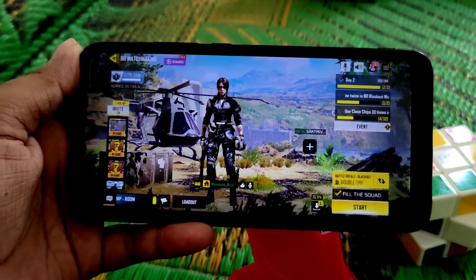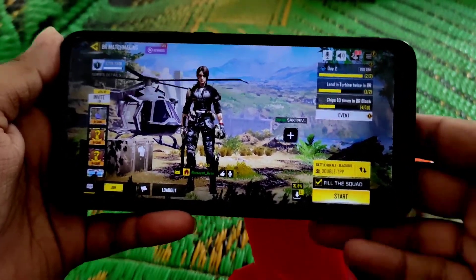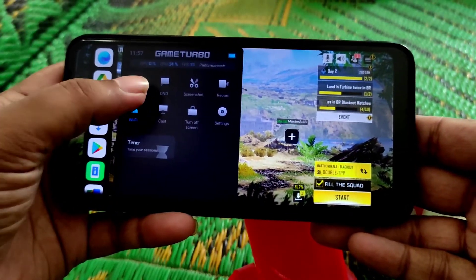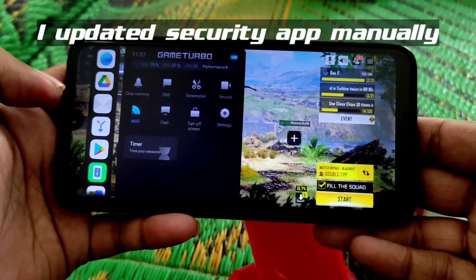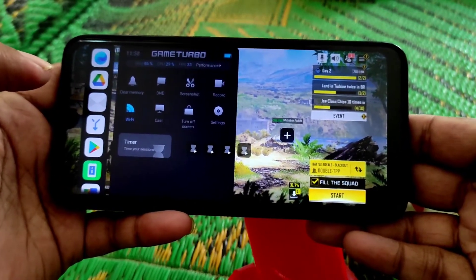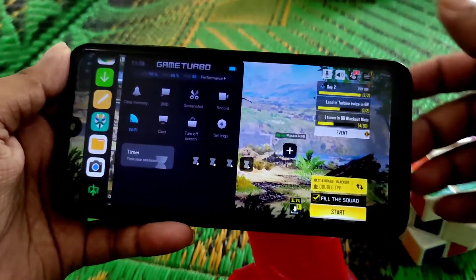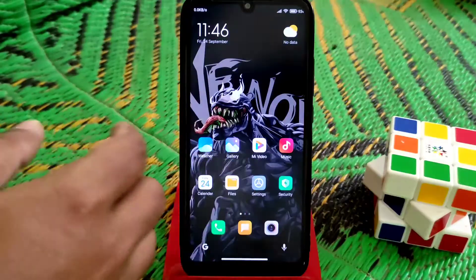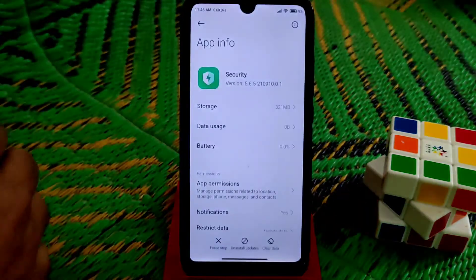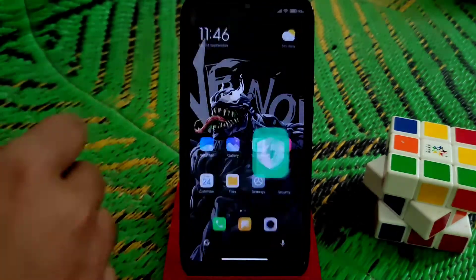This is the game turbo — you guys can easily use it. There's clear memory, DND, screenshot, record, settings, turn off screen casting — everything is in there. New settings include a timer you can enable, and you can easily use the floating window from here.